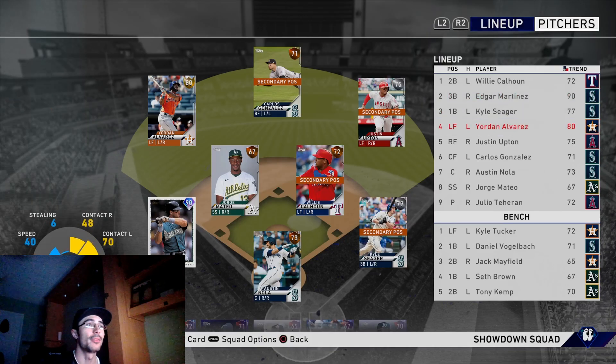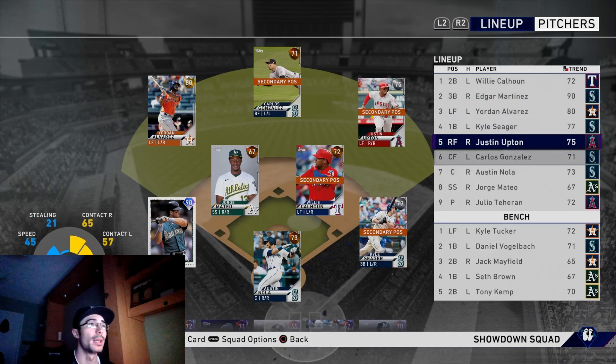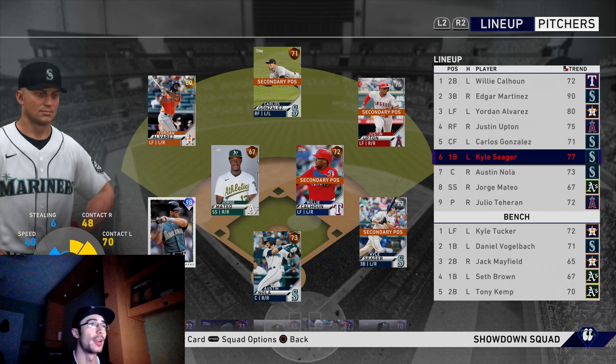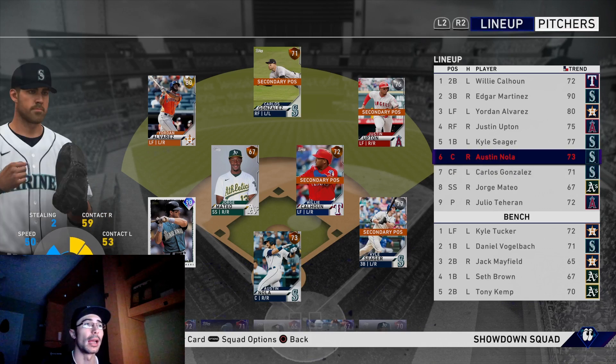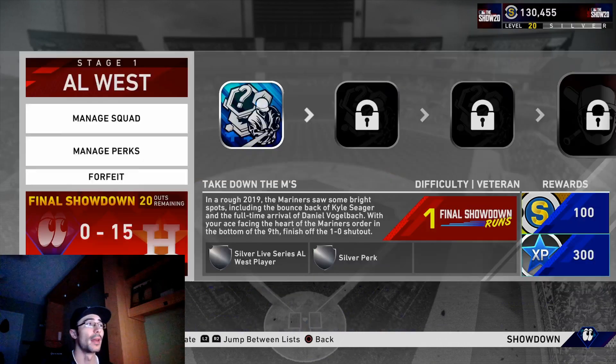How's it going everyone, College Lefty here. In this video I'm going to be completing the showdown and unlocking the 89 overall Face of the Franchise Matt Olsen. I really wanted to unlock that card — I had a couple extra silvers that I wanted to exchange and got to about 30 stars within the A's team affinity.